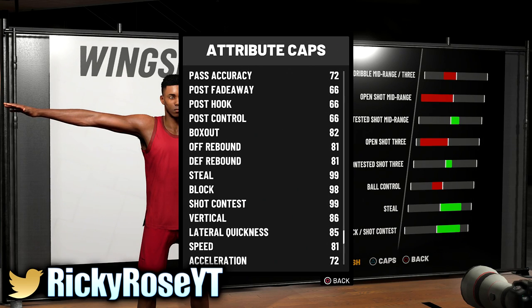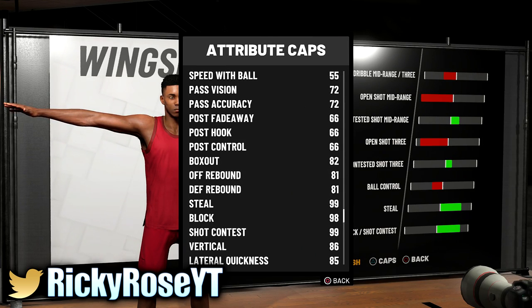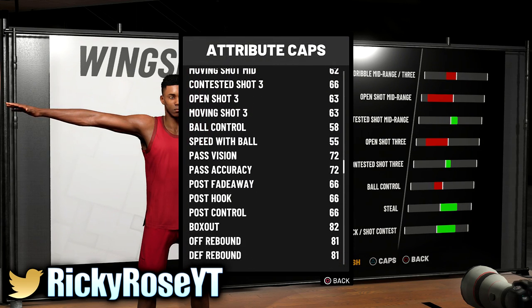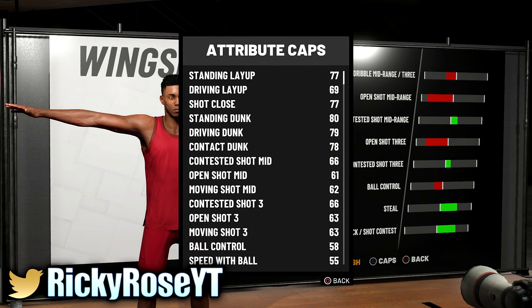If you max out his wingspan — which you should since you're a lockdown — look at his steals: 99. Block is a 98. Shot contest is 99. His lateral quickness is 85, speed is up there, acceleration and strength are strong — you're literally a bot. Box out at 82 means you can out-snag anybody. I decreased it one step and my steal is still 99. Your open three is a 63, mid-range open is 62 — somehow your three is higher than your mid. You're going to be more offensively useful in the paint.